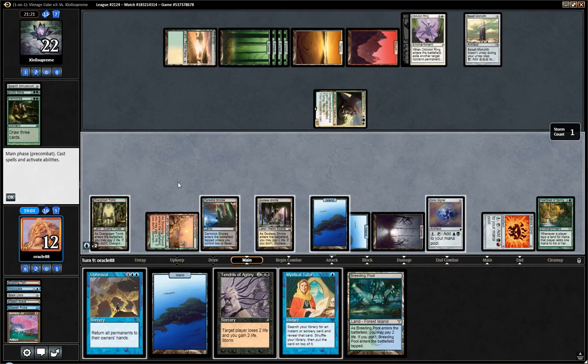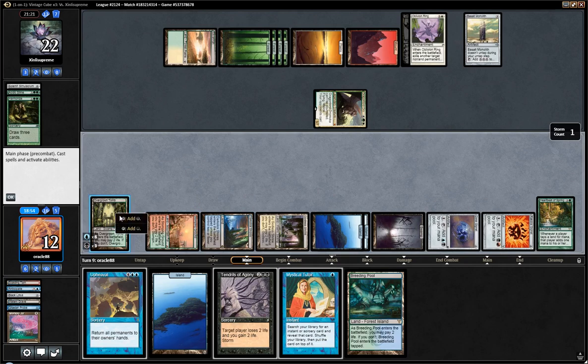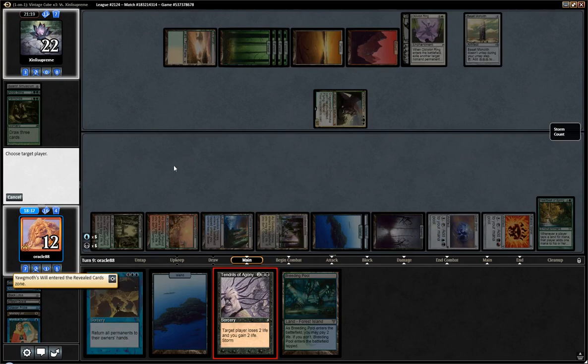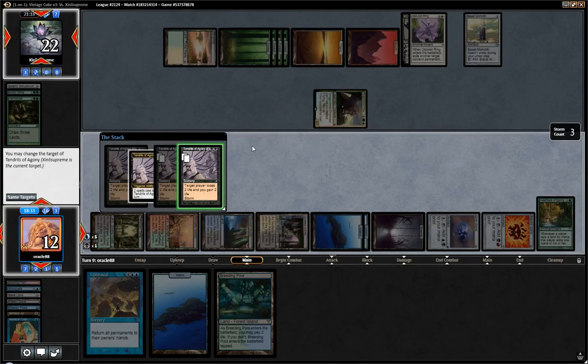I should not have played the Godless Shrine — losing two life was a mistake here. So we have 11. We can go Tutor, Windfall, Upheaval. And we can tutor for Yawgmoth's Wheel. I don't think it's going to be a huge deal anyway — I don't think they are ever coming back in this game. The good old Windfall for 6.